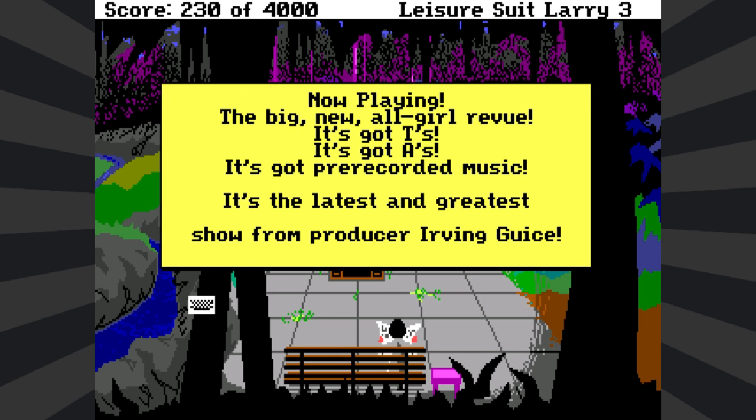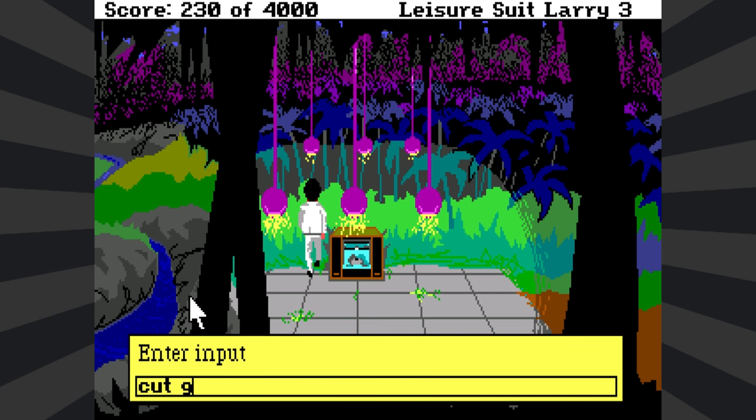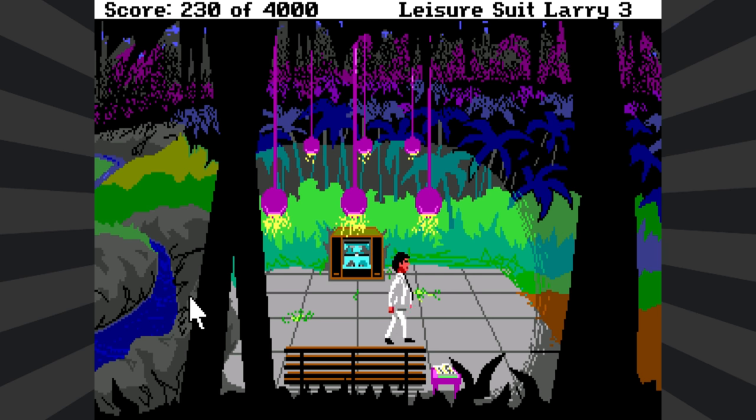Read paper. I guess he's not reading it right now — he's just kind of leafing through it, gazing off into space. Reading the island newspaper, you find an advertisement for the casino showroom. Now playing: the big new all-girl review. It's got T's, it's got A's, it's got pre-recorded music. It's the latest and greatest show from producer Irving Gweiss. The casino made it sound like inside this newspaper you could get a coupon to go see a free show. It's not to be. I'm a bit stymied — I don't know where I'm going or what I'm doing.